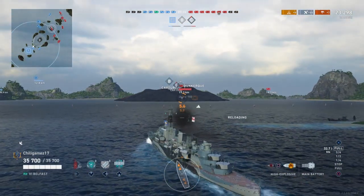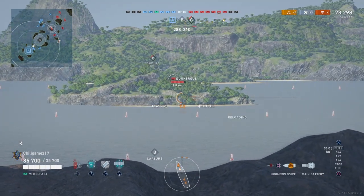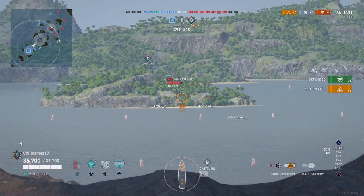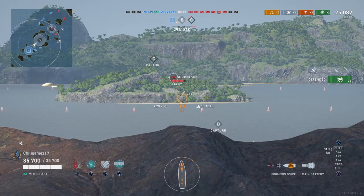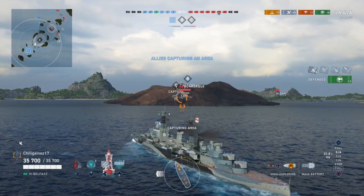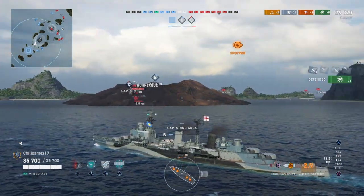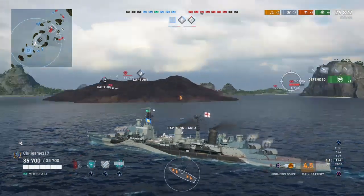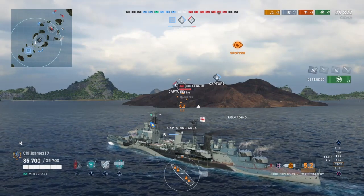Coming into the game right here, we're in a lot of trouble. We've captured this base down here, but my fear is that by the time we get over towards C, that entire team will be flattened. This played out perfectly for me because Belfast has a smoke screen, and that's one of your best gimmicks. One of the worst things is to be caught without your smoke screen, especially since you have no heals and you're very squishy. Having a smoke screen ready to pop is extremely useful.